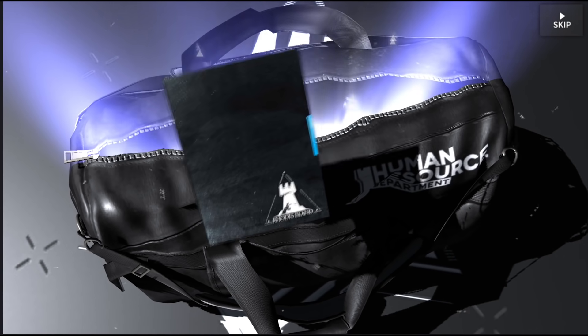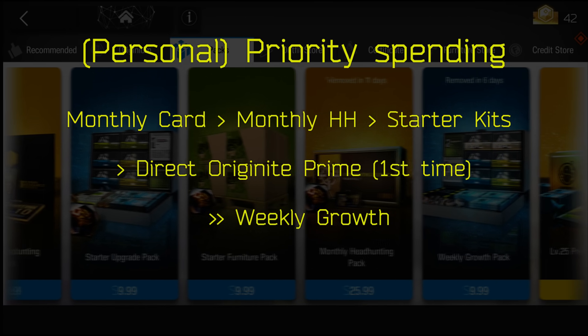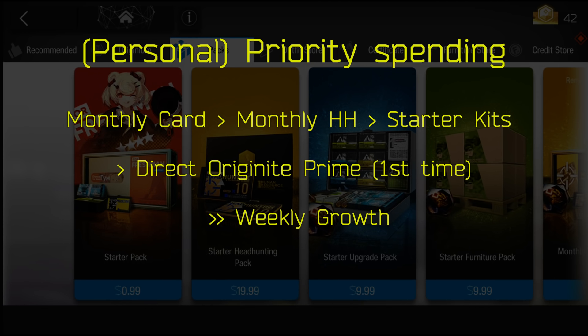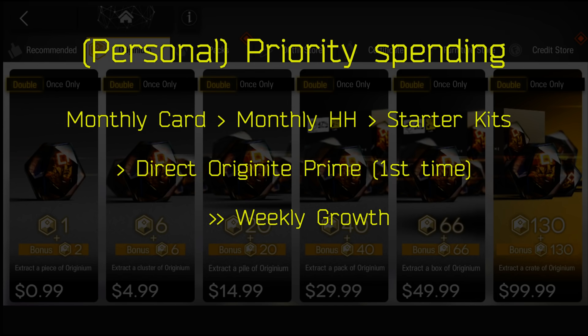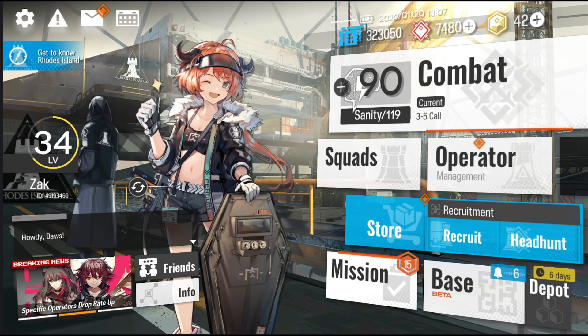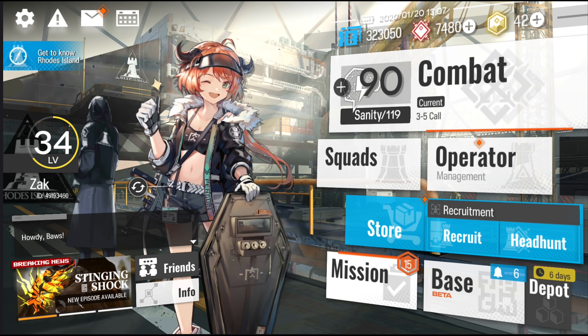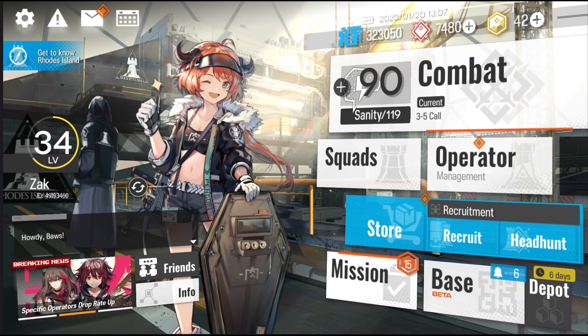On a final note, do remember to do your recruitment, as this is your main way of attaining green and golden certificates. My recommended order for buying packs in the shop is: the monthly card, the monthly headhunting pack, any of the starter packs, directly buying pure Originite, and last of all the weekly growth pack. If you're still curious about what each currency does and how to attain them, the currency guide is linked in the comments below. If you have any other questions, please leave a comment below and don't forget to like and subscribe. Thank you so much for listening, and I'll see you next time.